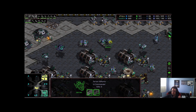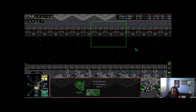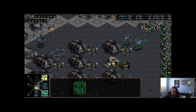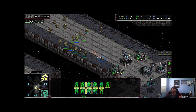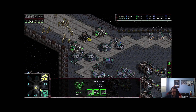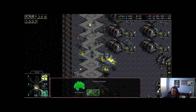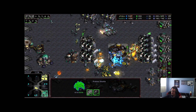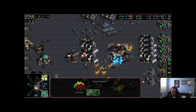Valkyries are now being produced — Koreans love to defend drops with valkyries, as they're pretty good at taking out a bunch of dropships or corsairs. They're also helpful against carriers. Here we see the zealot mass being accompanied by a drop, but the race spotted it — very nice focus fire on these dropships. The money dropship is going to fall.